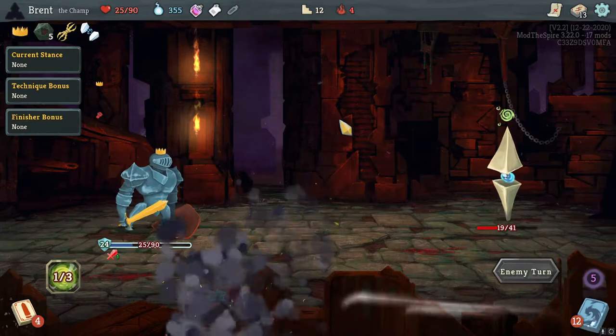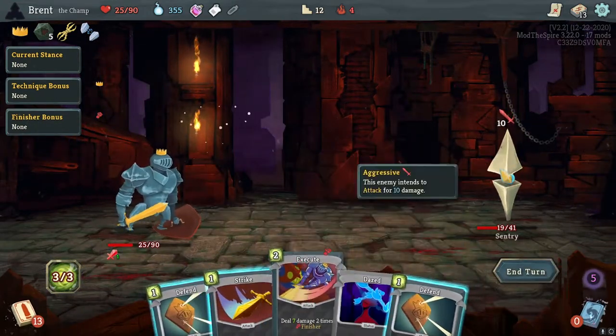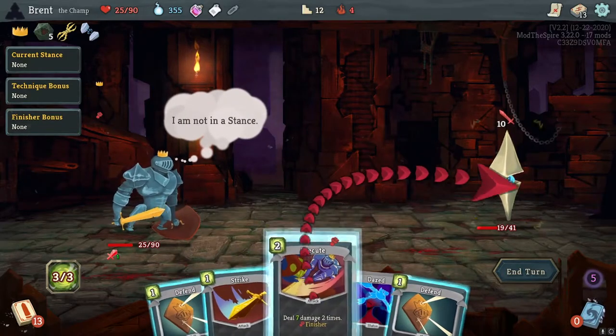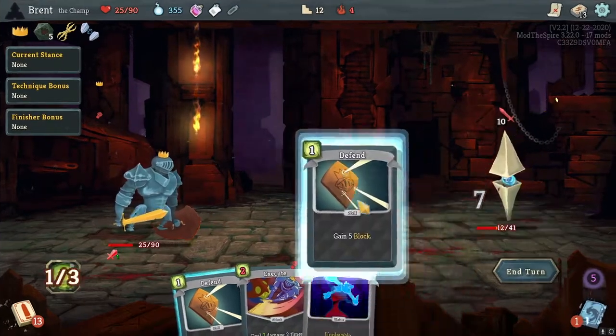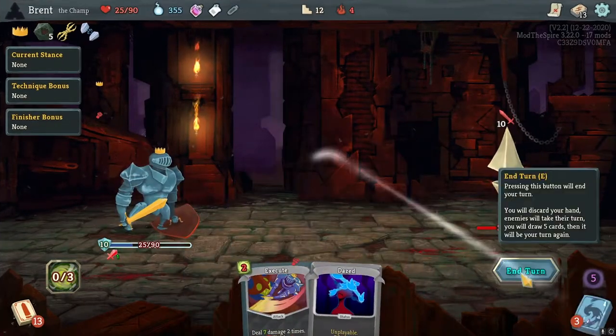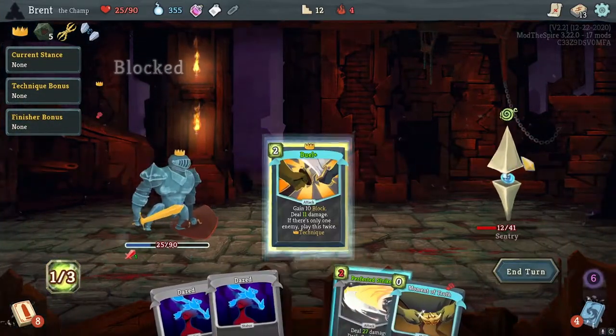Duel, Execute. Oh — do I need to be in a stance? You have to be in a stance to Execute. I thought you could do it and just not get the effect, but they've changed the finishers. Nice to know.